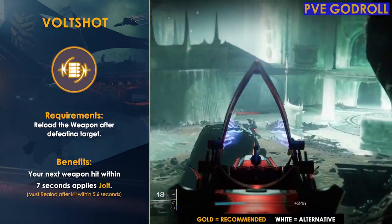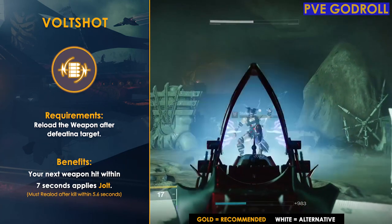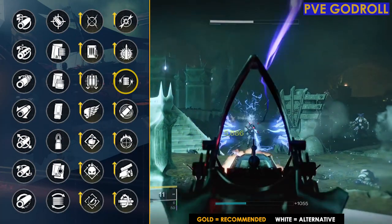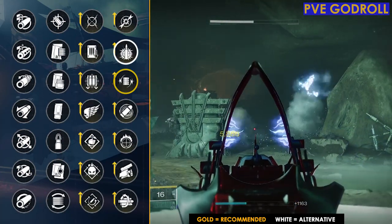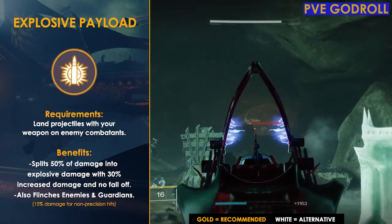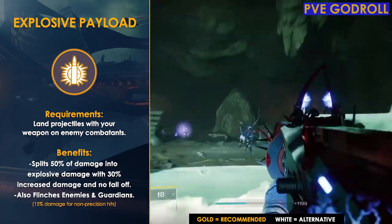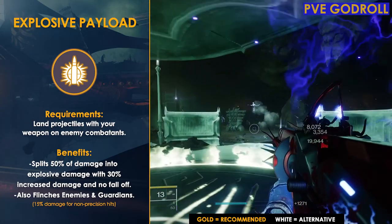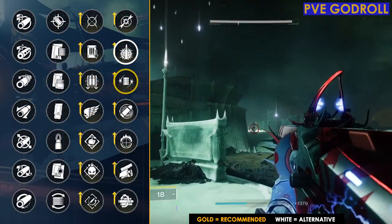Although Volt Shot is great with Arc 3.0 subclasses and for most content, once you get into higher-level content like Grandmaster Nightfalls or Master Raids, it's not going to be as useful. In that case, Explosive Payload is better — it's completely free damage just by hitting your targets, splitting 50% of your damage into explosive damage. For non-precision hits you get a 15% increase.